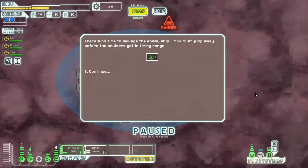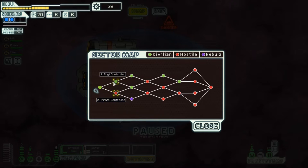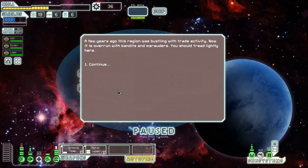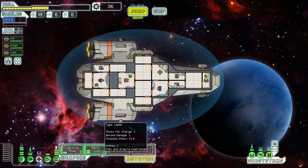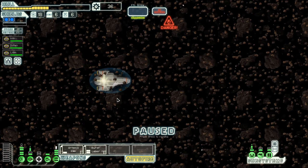Moving to the next sector, I choose a pirate-controlled sector because hostile sectors give more combat, and combat is a good source of scrap — and scrap is money, and money is life in FTL. We have a pretty well-laid-out ship: the Artemis is one of the best missile launchers, and the Burst Laser Mark II might actually be the best weapon in the game. We're strong offensively and have two bars of shields defensively.